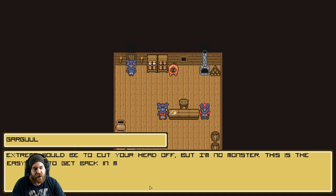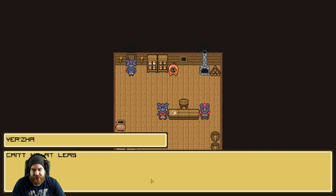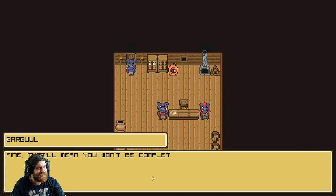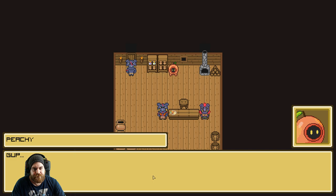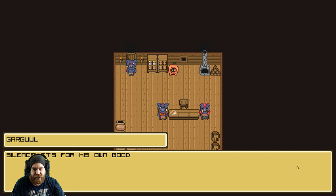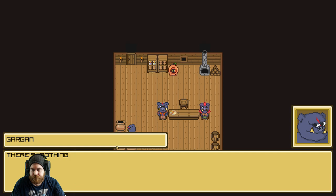This seems extreme. Can I just do chores? Extreme would be to cut your head off, but I'm no monster. This is the easy way to get back in my good graces. Can he at least say goodbye before he leaves? As soon as you leave the village, these doors are closed to you until you prove you're a man. Fine, but you're going to look like a fool when I get back. I love that the mother has no say - she's just like, oh, I'm banishing your son. Oh, okay, well it's not my decision, so whatever.